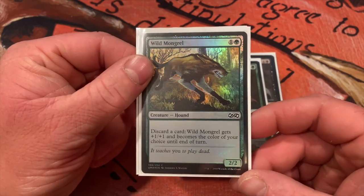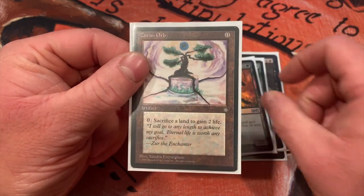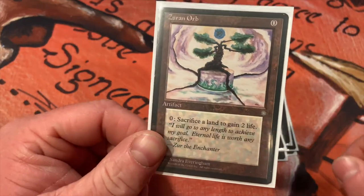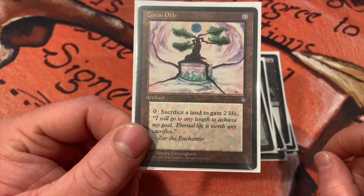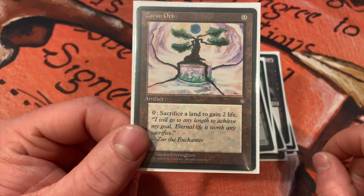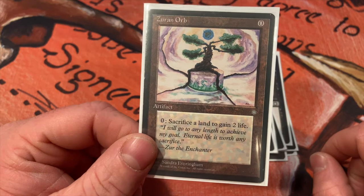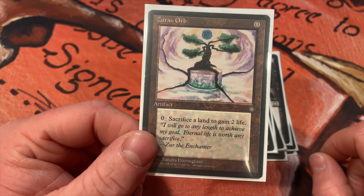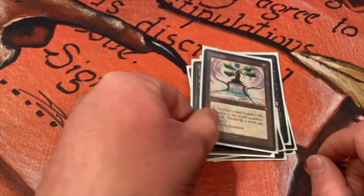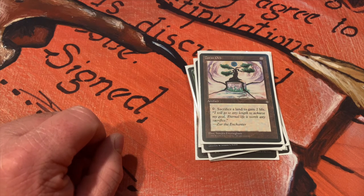Wild Mongrel goes with the snake and the crown — discard cards, it gets a buff. Zuran Orb has gotten me out of a pinch once or twice: those mana rocks can hurt after a while and get you down to a pretty low life total. This is a free spell that lets you draw cards and gain life for free, and if you're playing land cards out of your graveyard it's just a no-brainer. I don't see too many changes happening in this pile, maybe one or two of the discard effects going away but that's about it.